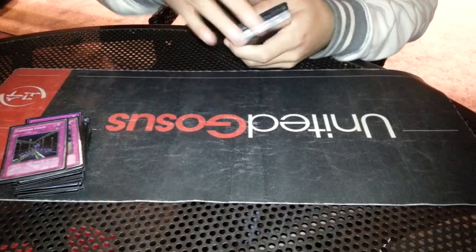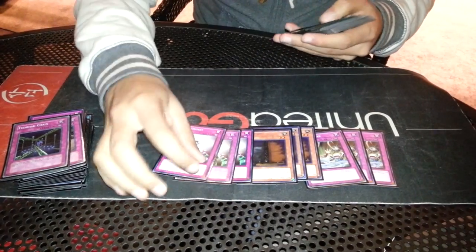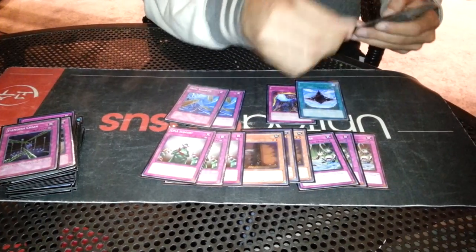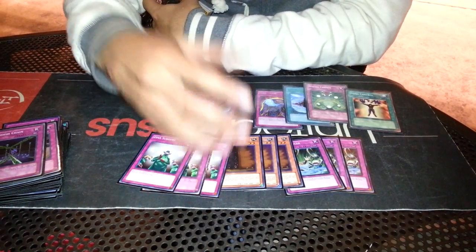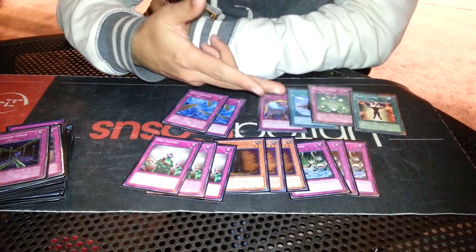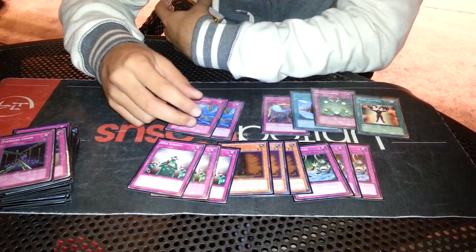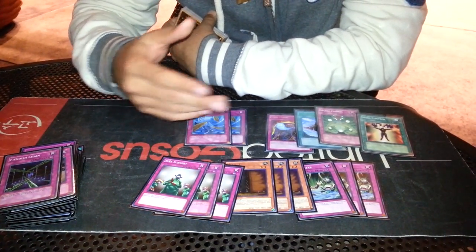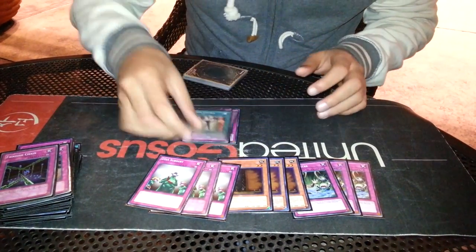For my side deck it's three Debunks, three Maxis, three DNA, two DOS, a Spell Drain, D-Fissure, Macro, and a Mind Control. So in theory I was pretty good versus Maramel, but my two losses day one — one versus a guy who went undefeated and another who got top 32 — we went to game three with me going first and my deck bricked. I either drew all my monsters or no monsters, so I didn't really play game three. My two losses were more due to a consistency issue.